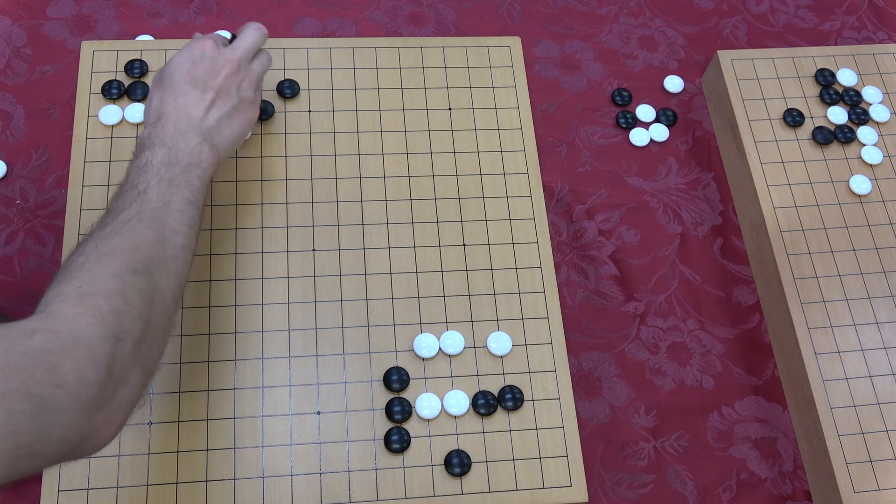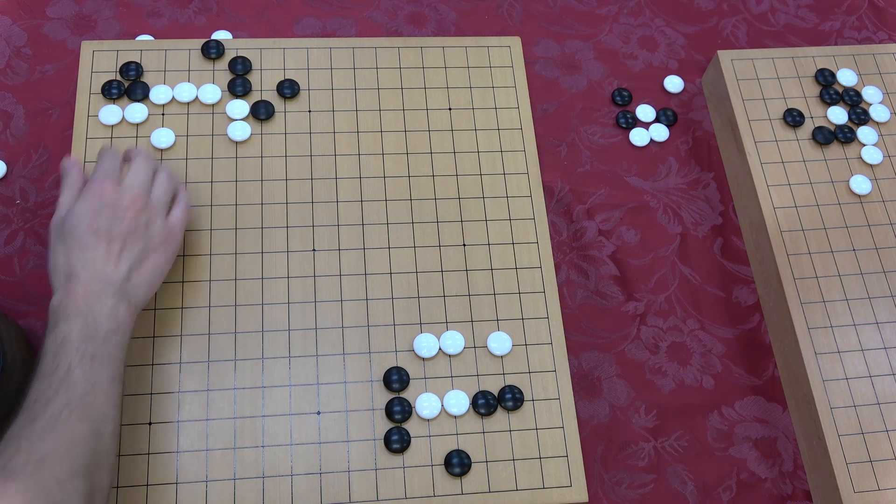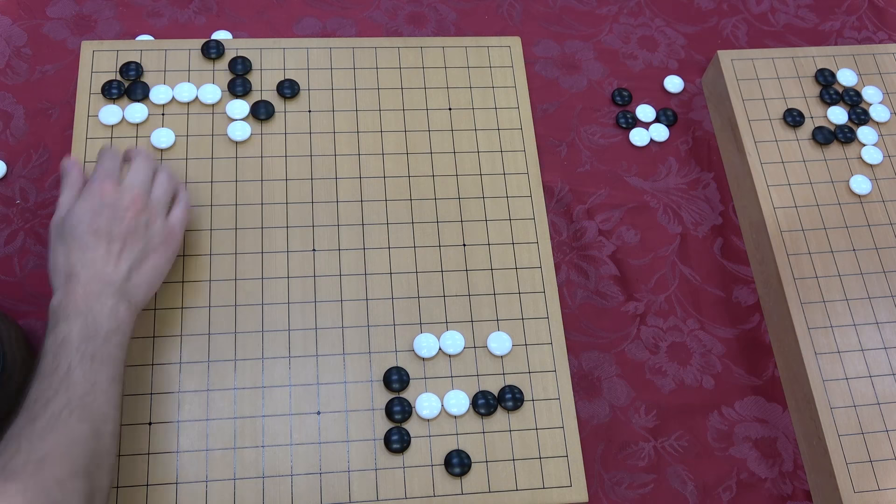If you played this one and white makes a ko threat, and you say 'nope, not big enough,' white doesn't get these points. So in this case, we have to go another level of honte — both of these work, but because of ko threats, you play the side that's slightly more safe. That's the actual honte. Even in this problem where there's a symmetrical good answer, there's still a better proper one. Is there always a better answer, or can they be basically equal? I can artificially create a position on the board that would be indeterminate.